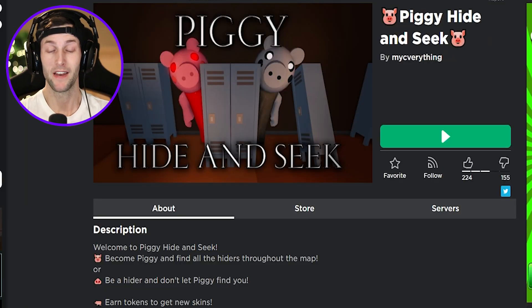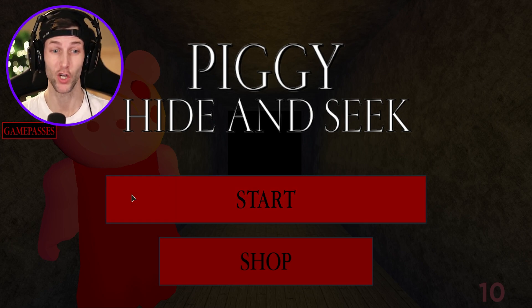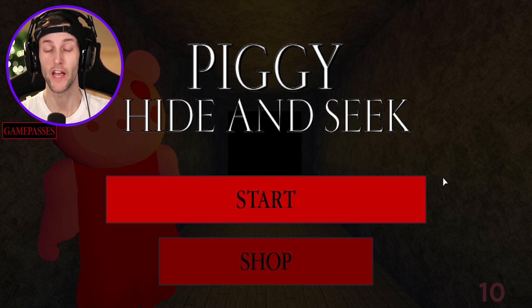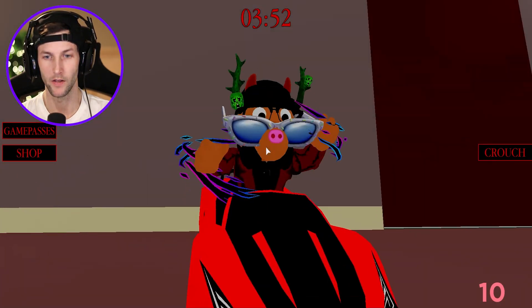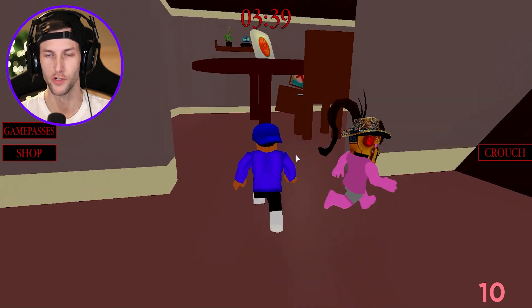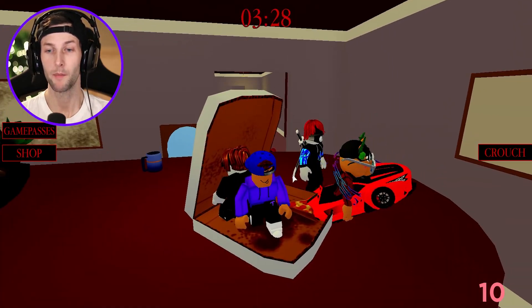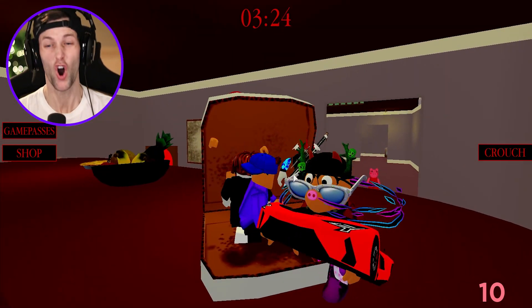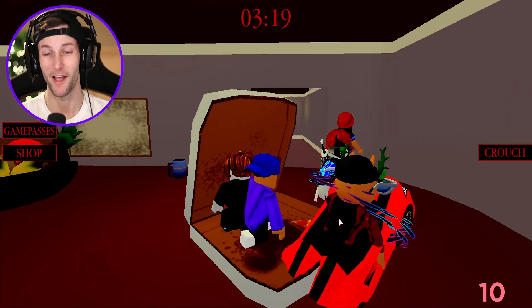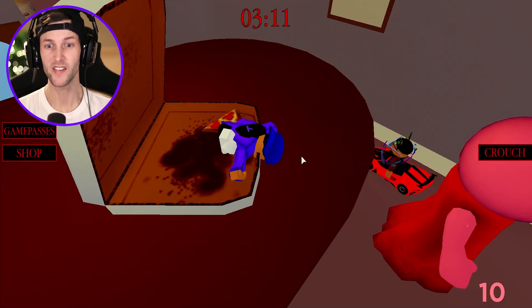Now we are gonna hop into this game called Piggy Hide and Seek — be a hider and don't let piggy find you, earn tokens to get skins. Piggy's got two red eyes and look how big her arms are, she's been working out! Pony is in a car — what are you doing bro? This is just like Piggy's house but it's huge. Why is everything so big? Because it's hide and seek, that makes sense. We're gonna hide in the pizza box — where's piggy?